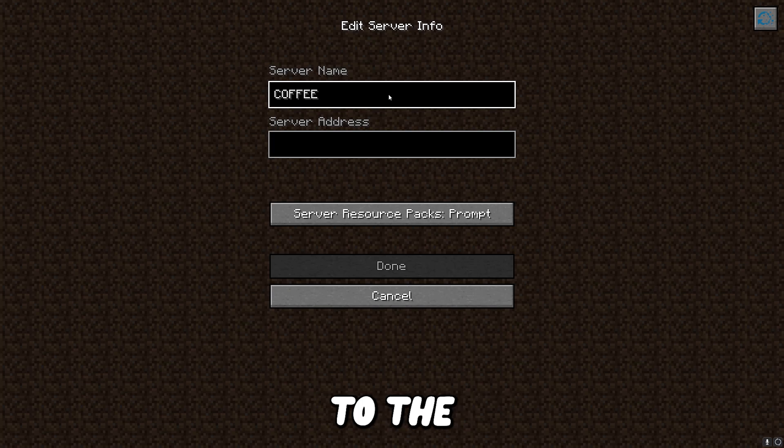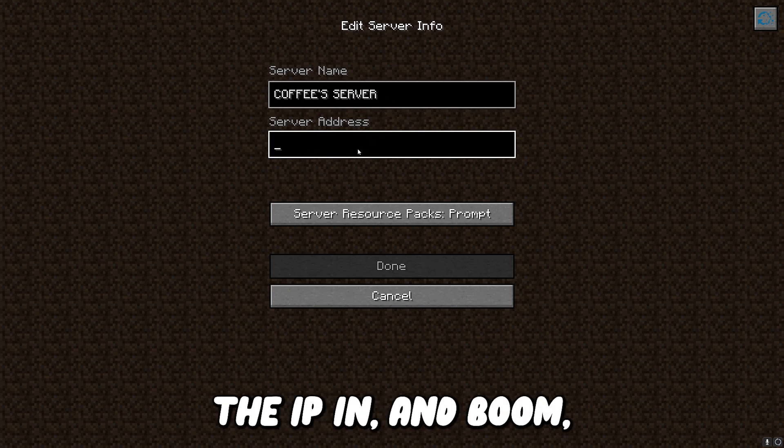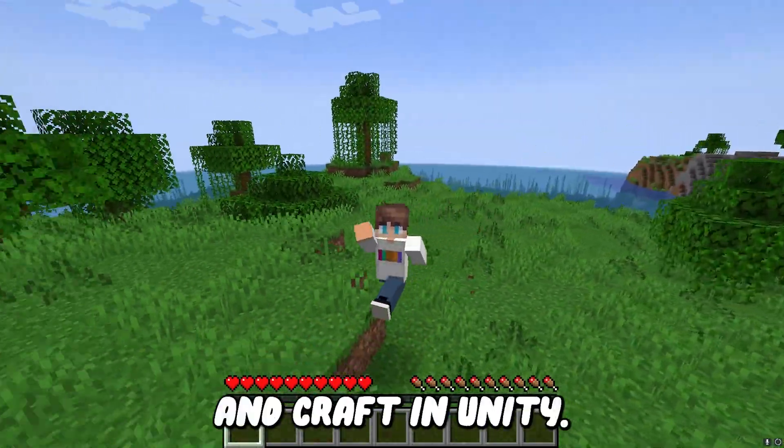Then finally, you just need to head over to the multiplayer section on Minecraft, add the server, paste the address down, and boom — I'm in. Now you just need to send the server address to your friends, and you'll all be able to build and craft together.